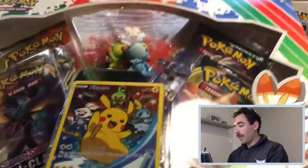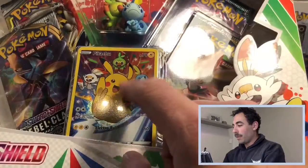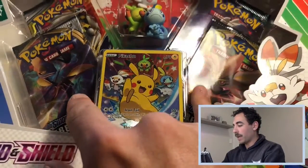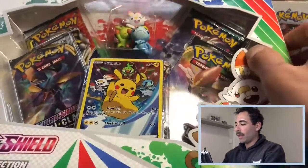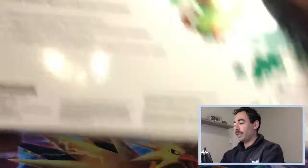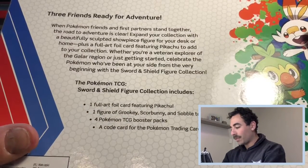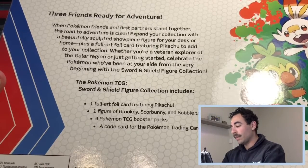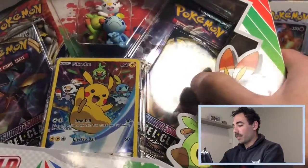Here we are guys — the Sword and Shield Figure Collection. We've got the Pikachu promo, the two Rebel Clash Blister packs, a Sun and Moon pack, and a Cosmic Eclipse pack over here. You get the one full art foil card, the three figurines, the four packs and the code card. I've not opened one of these before, so this will be my first one.